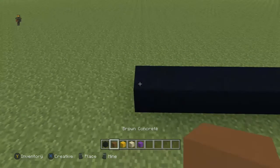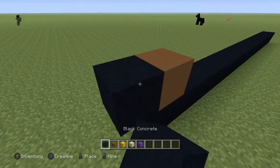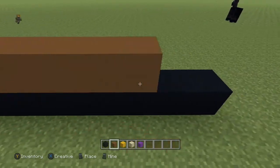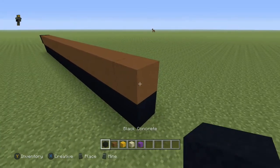So the next row, you're going to come to the end, place a brown block, and then place a black to the left of it. You're just going to put brown blocks on top of all the black blocks right here, just like that, and then you're going to do nine black.